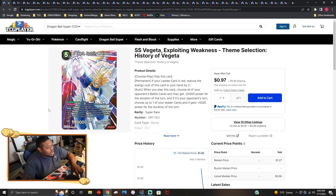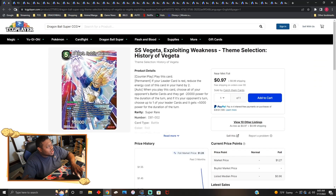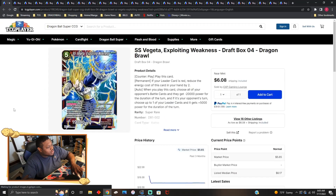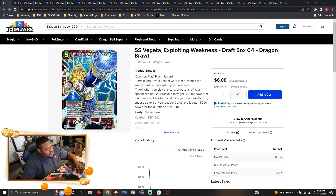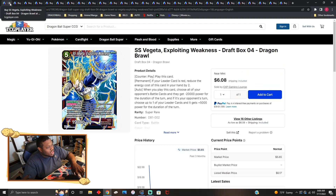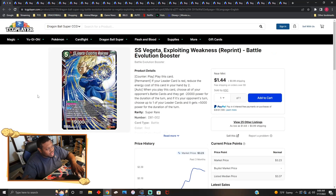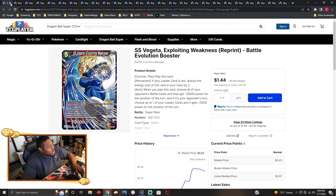SS Vegeta Exploiting Weakness is going for about a dollar, dollar fifty for each reprinted copy. The original copies from the Dragon Ball Brawl draft box are about six dollars. This card used to be around twenty dollars a year or two ago. It also got reprinted in Battle Evolution — that version is about two dollars fifty plus shipping.